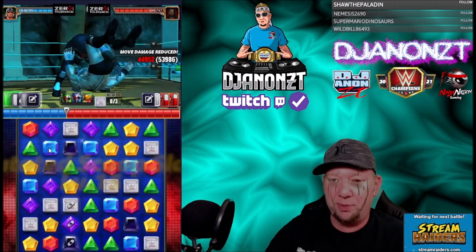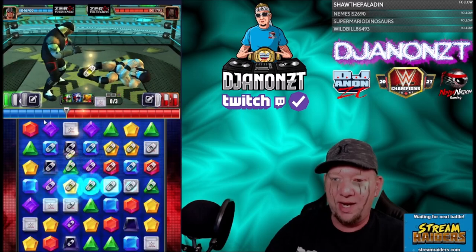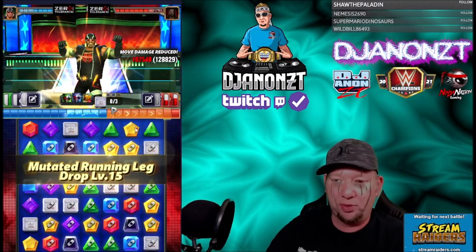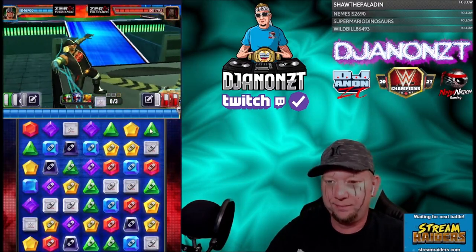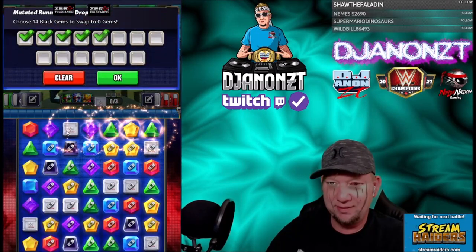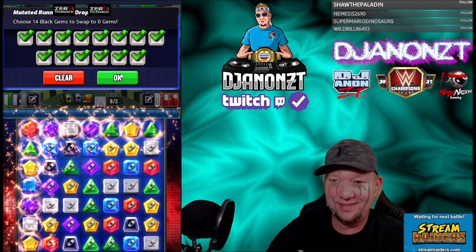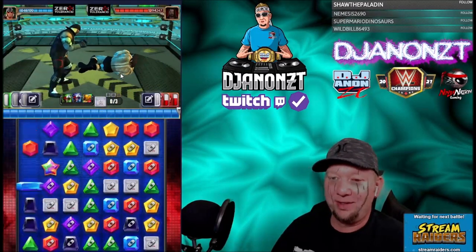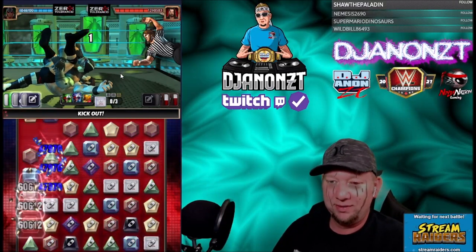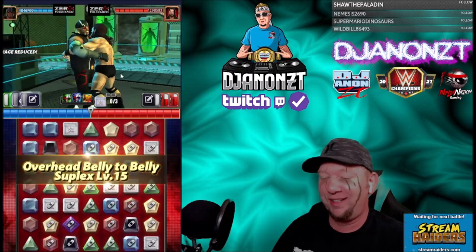The finisher hits for more damage. Let's see if we can use these botch gems to hold him down. We're gonna hit the finisher, making 14 into black — now we leave them botch gems up on the board. Now you try to kick out! He got lucky. You see where I was going with that though, right? That was a pretty clever idea.